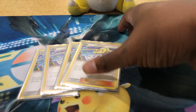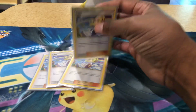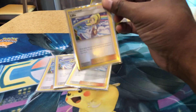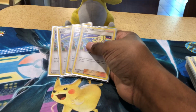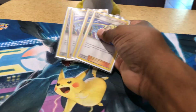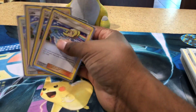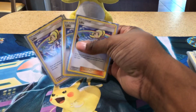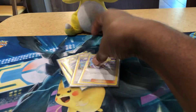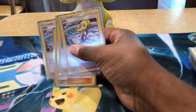On to the trainers and supporters — we have four Lily. Lily is basically good straight draw for this deck, mainly played so you can get it off the first turn and draw up to eight cards. On other turns you probably won't use it as much. There is another draw supporter card coming out in the next set that I may put in here, and I may drop a Lily or two for copies of those.